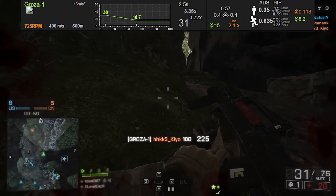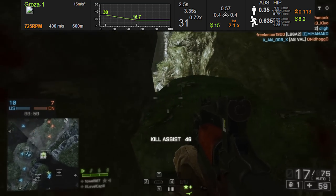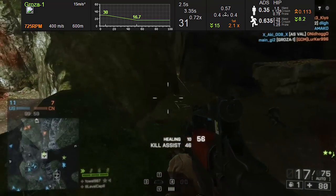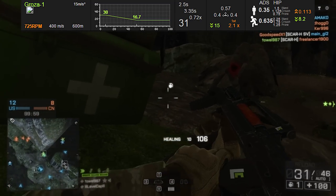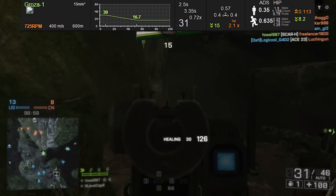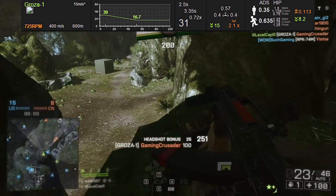Checking out the reload times, we have a 2.5 second short reload, which isn't particularly great, and if you manage to use all the bullets in your magazine, you're hitting a 3.35 second reload. So basically, try and keep a few bullets left in your mag when you hit that reload button, and if at all possible, make sure you kill your opponent before you need to reload, otherwise you're going to be screwed.